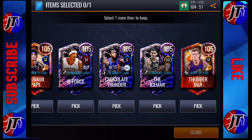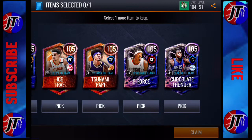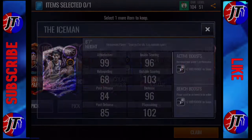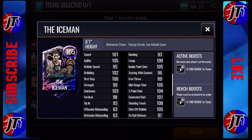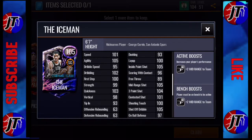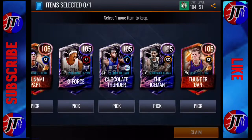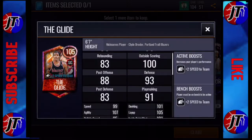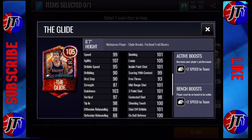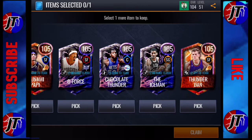For shooting guard, you can either choose from Clyde Drexler or the Iceman George Girvin. George Girvin has some really really insane stats — some crazy defensive stats and all the scoring stats you want in a shooting guard. But Clyde Drexler, in my opinion, doesn't quite look as good. So I'd say definitely pick up George Girvin if you're looking for a shooting guard.